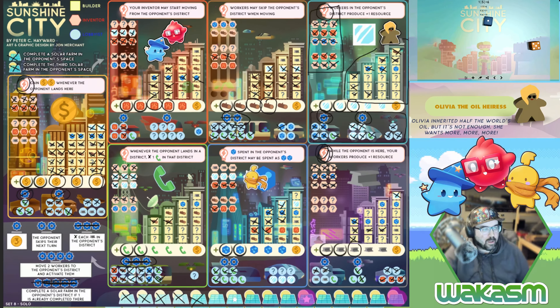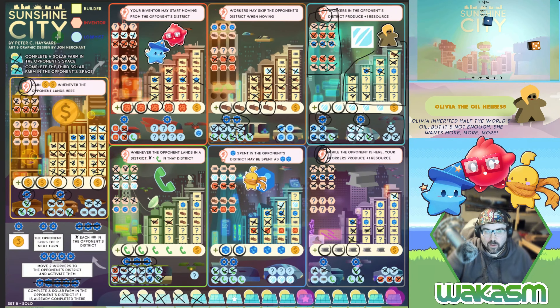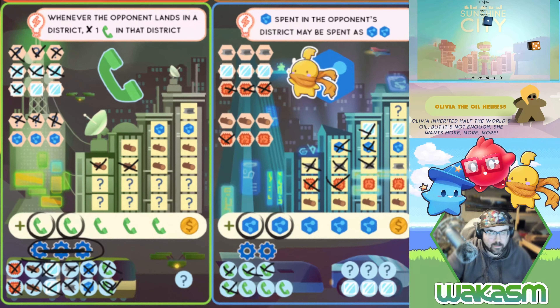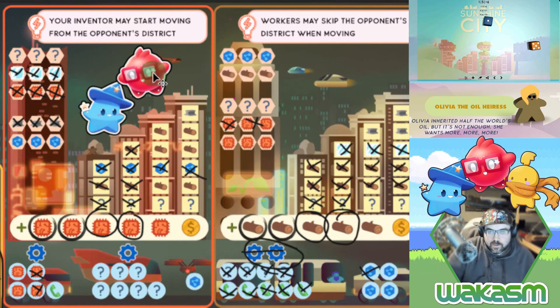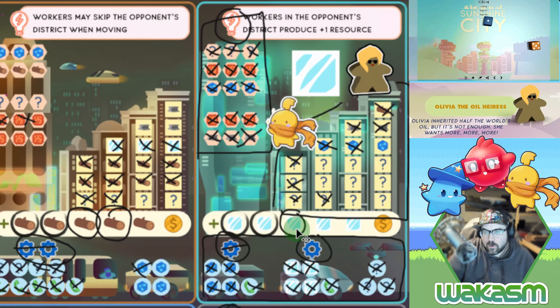I still have to move somebody five spaces. Wait — I actually scored a solar farm earlier and totally didn't even mark it, so technically I'm at six points. I check if there are any other spots I forgot to mark and I don't think so. I need to move the builder five spaces, generating four-five glass.